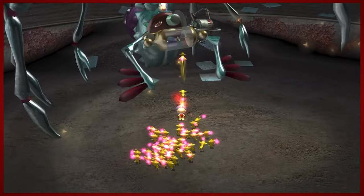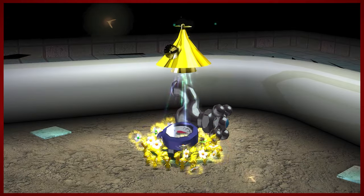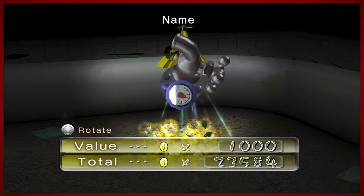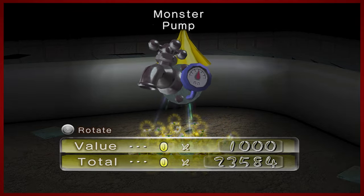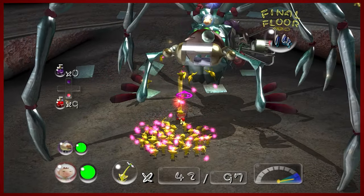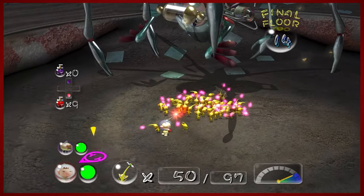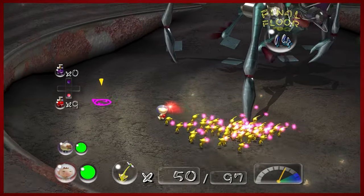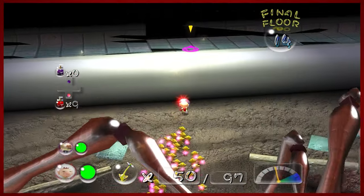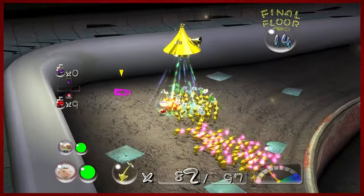Next we're going to go for the electric attack. Don't get too excited everybody — the monster pump is worth a thousand pokos, which is kind of crazy. Next we're going after the electrical one. I don't really have a method to how I do this — I'm just going to get the heck out of here and scoop up the other Pikmin.